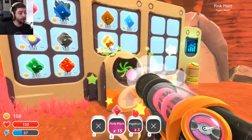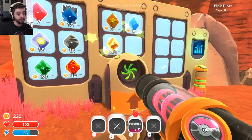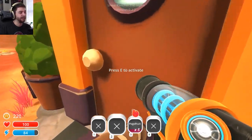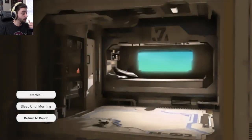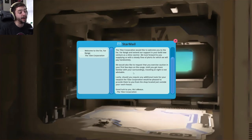Let's just start firing away and making us some dank cash. We can also go into our house — I think there's like mail in here. So we go into our little home and we can go into our star mail. The 7Z Corporation would like to welcome you to the far, far range and extend our support in your bold new venture as a slime rancher. We look forward to you supplying us with a steady flow of plorts, for which we will pay handsomely.